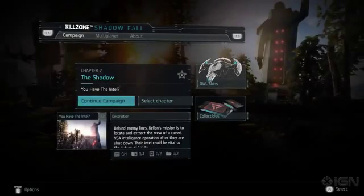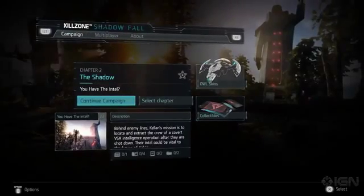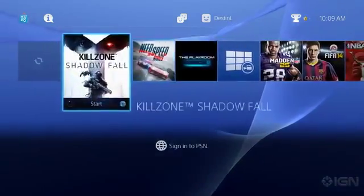So you get right into the campaign room. We go to Multiplayer — it's going to ask us to sign in, which we can't — and you can just jump around. What's really cool is you just press the PlayStation button and you're back. And if you want to go back to Killzone, you're back.